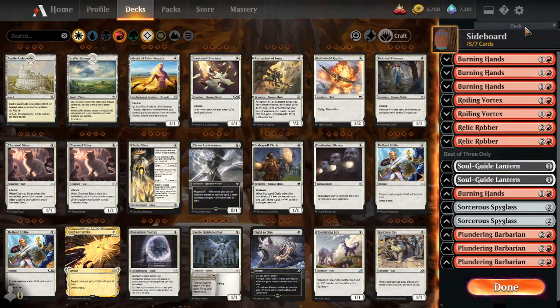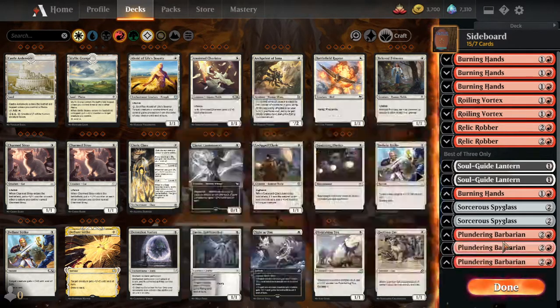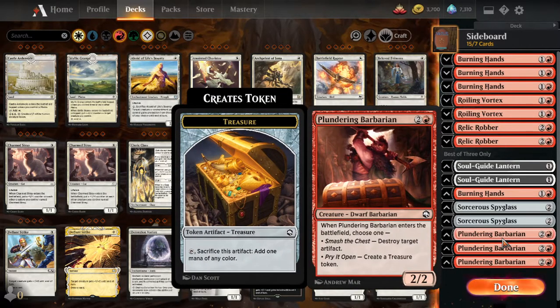Sideboard, because we're playing best of 3. We have Plundering Barbarian as a way to destroy artifacts. It's also a 2-2 — not a Goblin, but extra legs with a good effect.